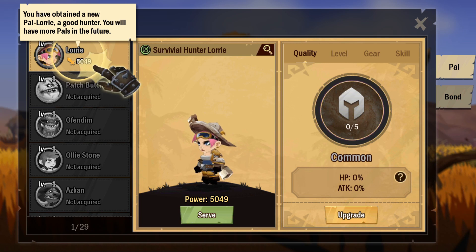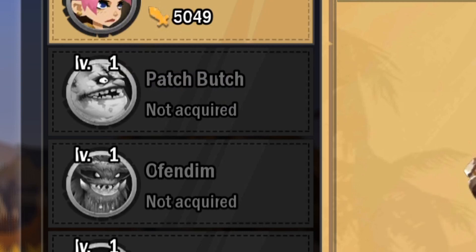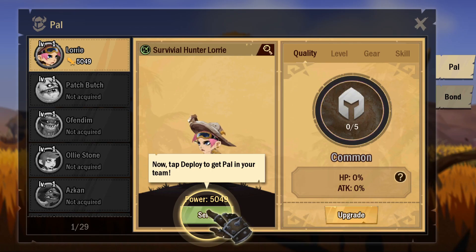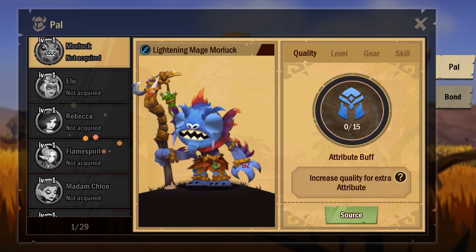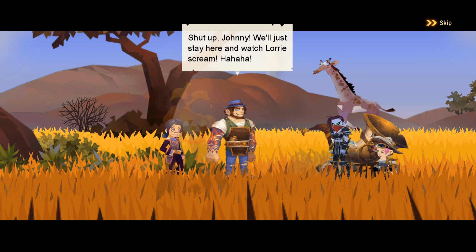We've unlocked the pals system! We've obtained Lori as our first pal — a good hunter. Looking at future pals on the left side of the screen, there are some scary-looking ones like Patch Butch. We're apparently going to get a tree god as a friend too. Then Rebecca and Johnny show up again, telling us to go home.